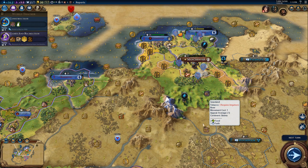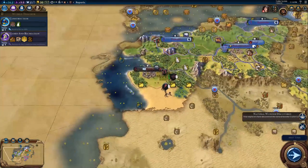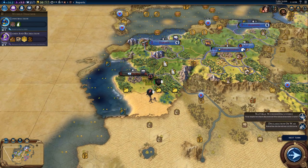Hey Spuddies, Potato McWhiskey here and welcome back to How to Beat Prince on Civilization VI. We had just finished our turn last time and explained how Kabul had become our city-state ally — we had become the suzerain of Kabul, so now Kabul was on our side in attacking England.